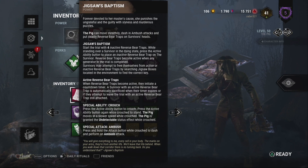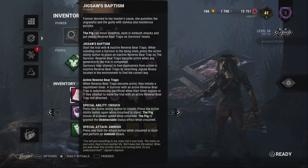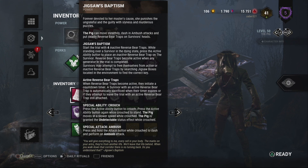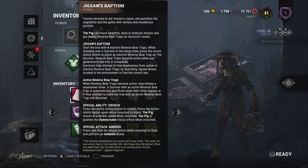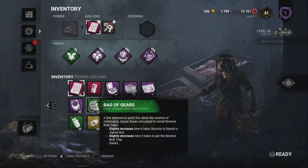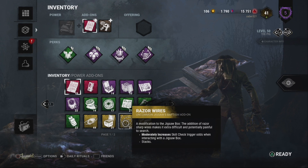I do not like RNG in skill-based games. I fucking hate it — it's one of the worst things you can do to a video game. Developers swear up and down that RNG makes games have balance and excitement. No — it makes it more annoying. So for Pig, make it to where the add-ons determine how many attempts it takes to get the mask off. The ones that affect time — totally fine. The ones that affect skill checks — totally fine. Let the skill checks affect how much progression goes into the bar.